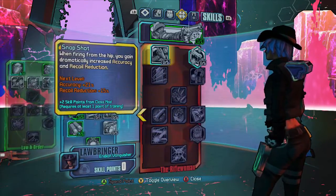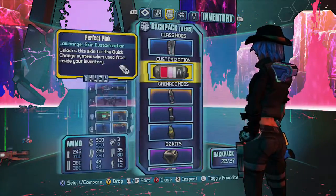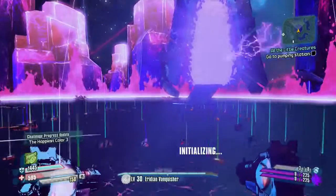That is how you get the Iridian Vanquisher. I'm not sure if it's class-specific how it drops, but every time it's dropped for me I've gotten it for the class I was using — I got it for my Claptrap and for Nisha. Thanks for watching, I hope this video helped you out, and I hope to see you guys later.